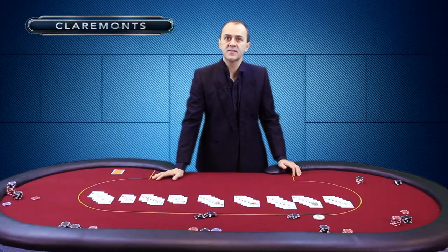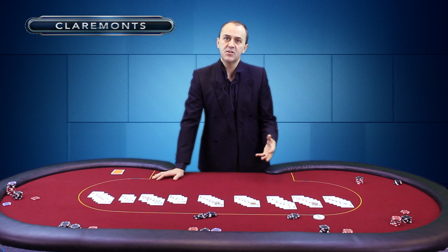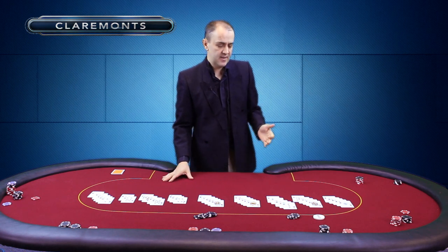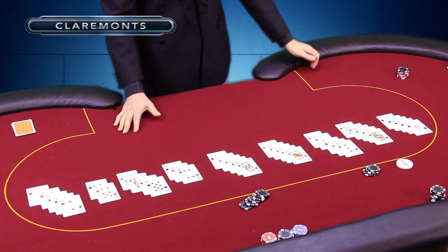Moving up through the hands to something a little more exotic — the full house. A lovely, lovely hand to get. Again, you're using five cards, the maximum you can, to make a strong hand. Here's our example: three threes and two aces — three of one kind and two of another.